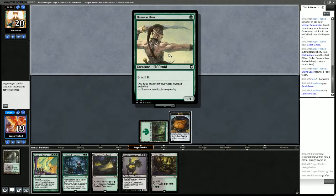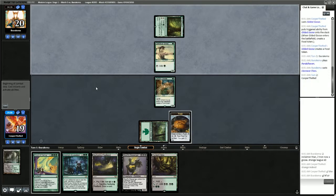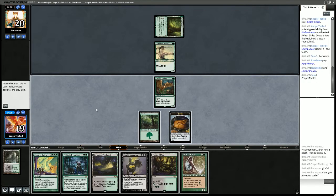Pendlehaven into Llanowar Elf — we believe that's Elves. Elves won't really have any way to interact with us, so we can just throw down Garruk's Messenger this turn and then next turn evolve. But Wall of Roots!